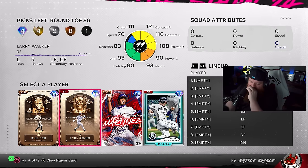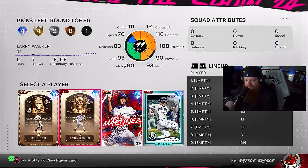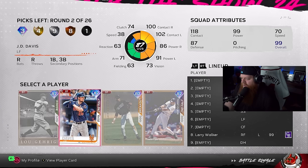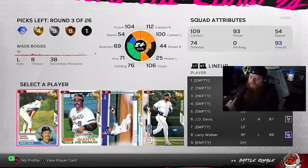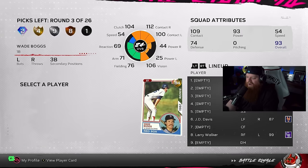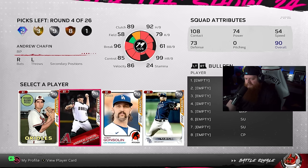I'm taking Larry Walker over Babe Ruth. Alright chat, I'm taking Larry Walker. JD Davis — I've heard he's an incredible card so we're taking him. I have to get Wade Boggs because of this Easter egg, but I've heard Willy Castro has a ginormous penis — we're going Wade Boggs. Hell yeah brothers, I think that's the move.